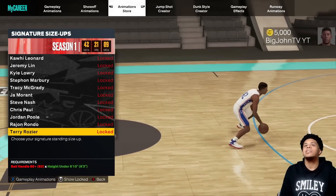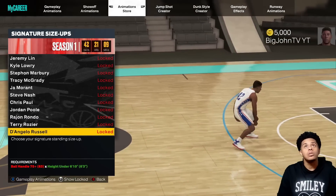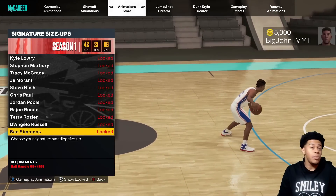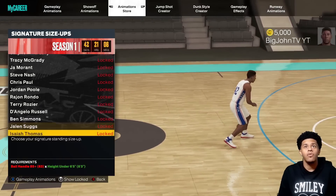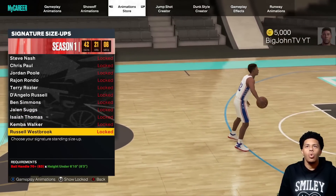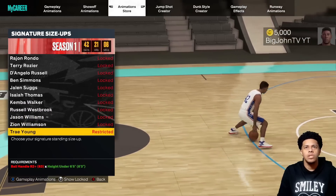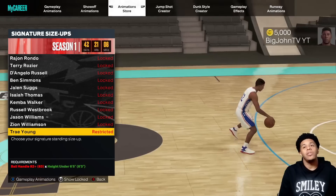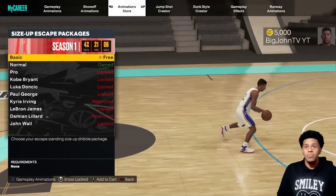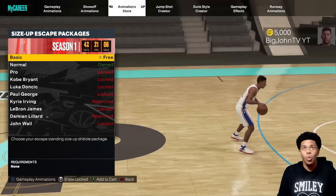This is just for season one, and as seasons go by they add more animations — so this is already a pretty good selection. Let me know what you all are going to go with. We also have Isaiah Thomas, Kemba Walker, Russell Westbrook, Jason Williams, Zion Williamson, and Trae Young. That's it for signature size up.